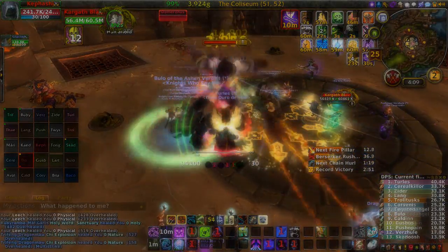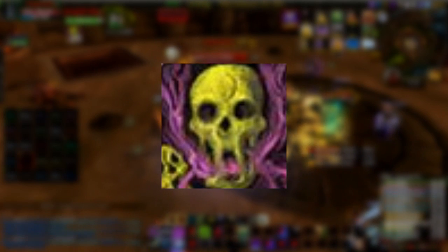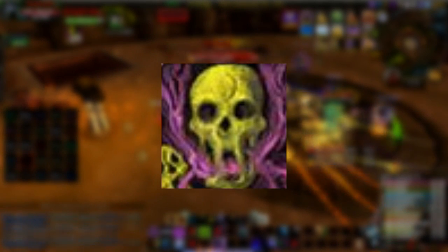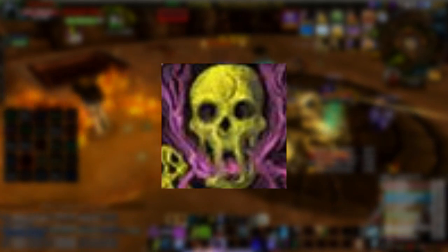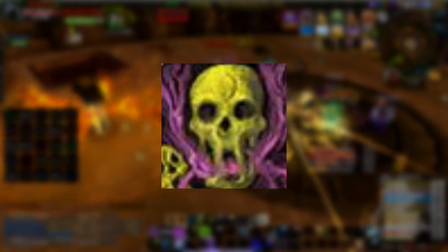You can achieve this by maintaining the following priority system. Since you have chosen the necrotic plague talent, your two diseases become one: necrotic plague. Unlike frost fever and blood plague, necrotic plague builds stacks as it does damage, which in turn causes it to do even more damage. So your first priority is making sure that necrotic plague is up on the target and it's building stacks.